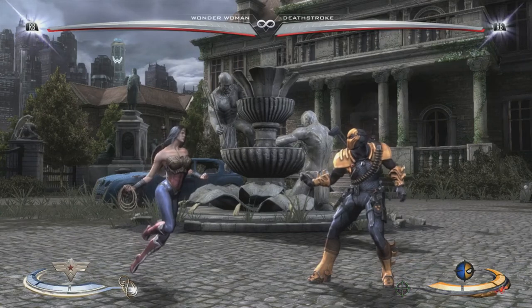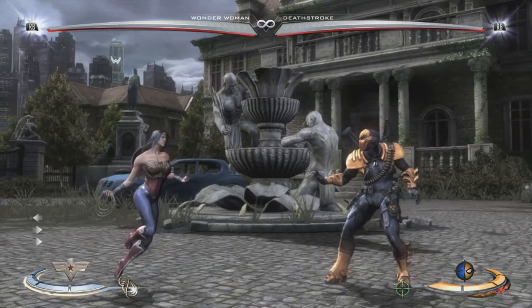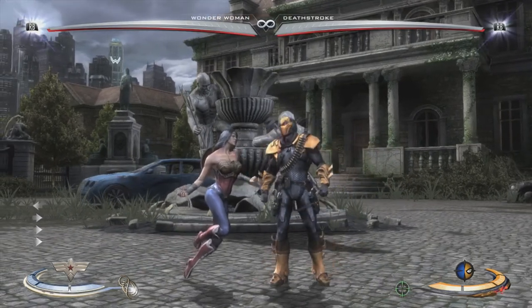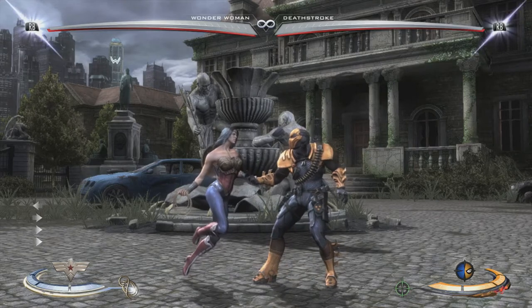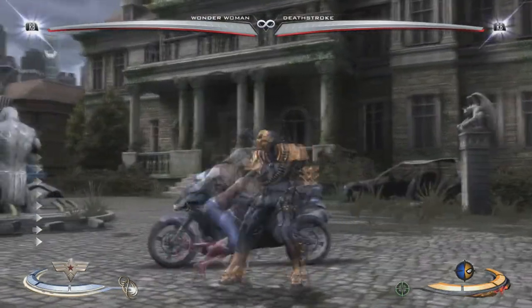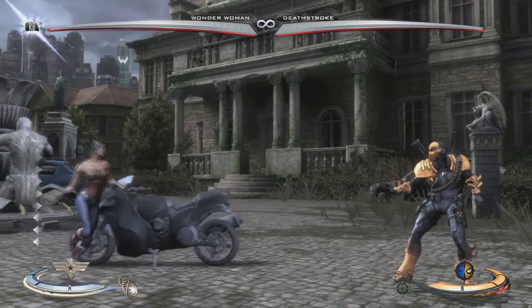Here we are in the game. As you can see, there's the health bar at the top left. There is one white/silver bar and a red bar. You have to deplete the silver bar before you get to the red, and once you deplete both, you win the game.